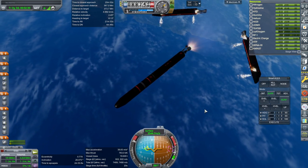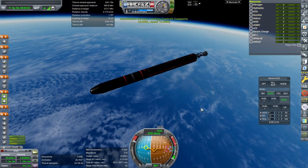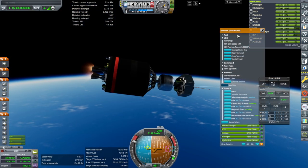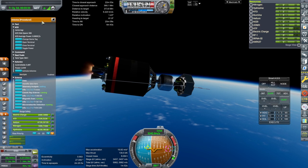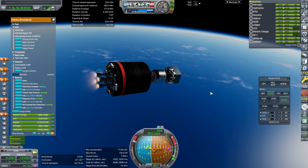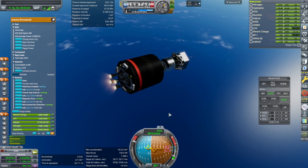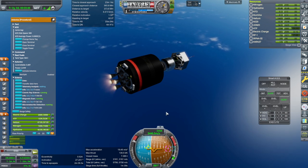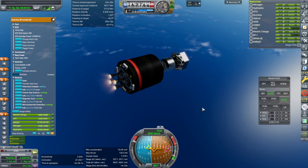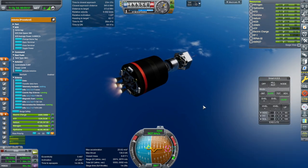Booster set. Separation and ignition and fairings. We really need to get that orbital contract done, and it would be lighter without the science. Getting the contract done will allow us to get the impactor contract again, since there's another opportunity for that one.